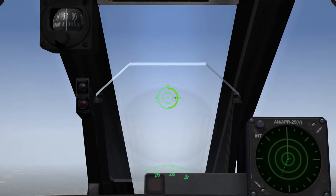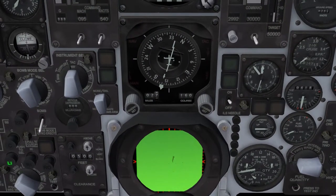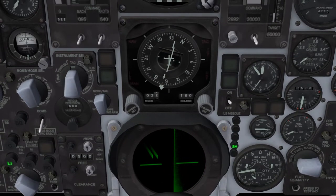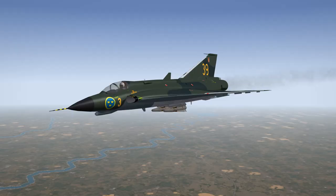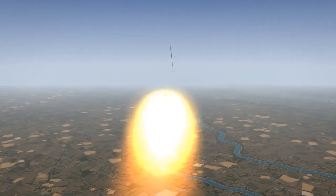That was successful. Now we can push Page Up again, then use Home to select a target, then use Insert to lock on that target. Fox one.